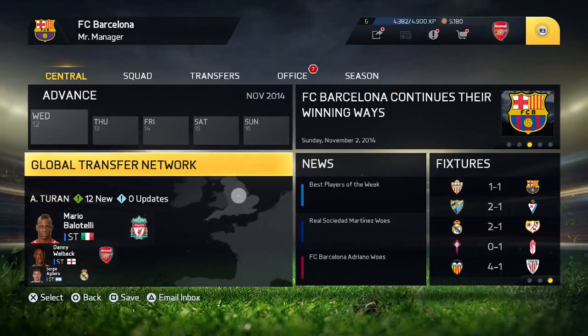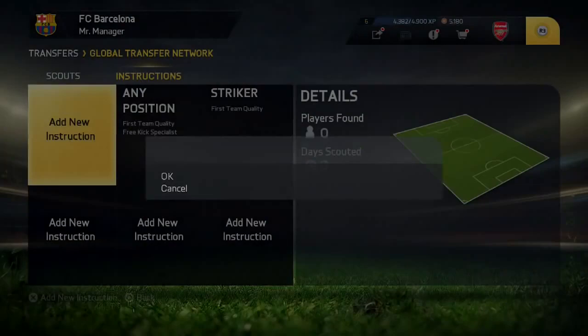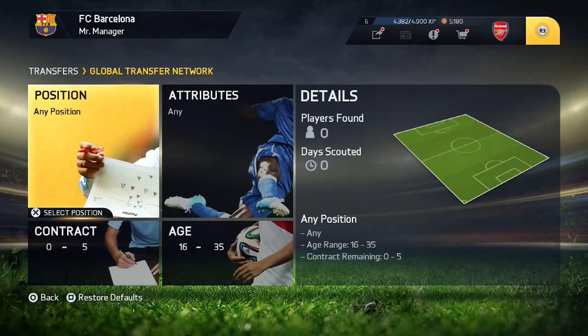Just a heads up — this is only going to work for players who are 23 and over, and that's been down to the last six months of their contracts. When going into the January transfer window, get rid of all instructions for your scouts and set up a new one.